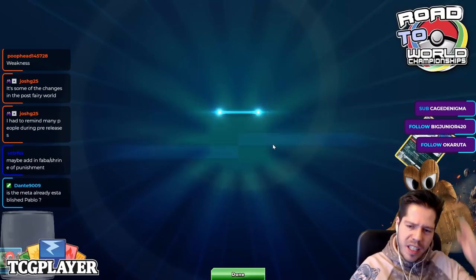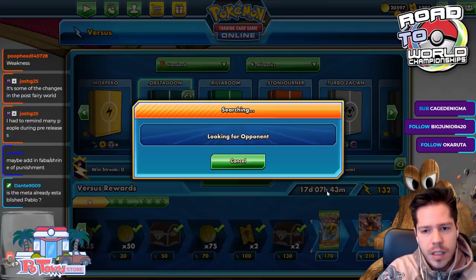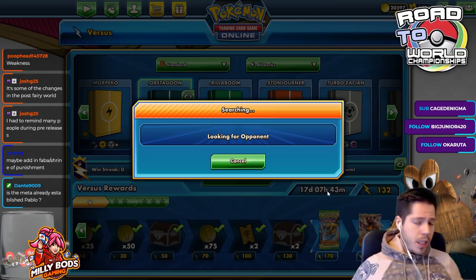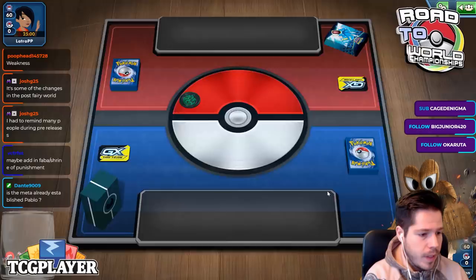I got run over by Rillaboom. Is the meta already established? No — definitely not; the set came out yesterday, there's no meta. Marnie should combo well with Smooth Orb Magcargo — yeah, definitely.